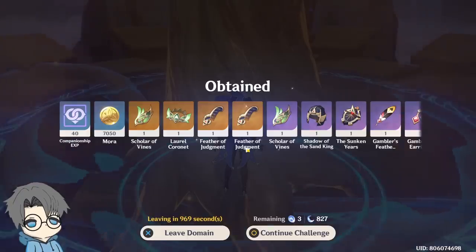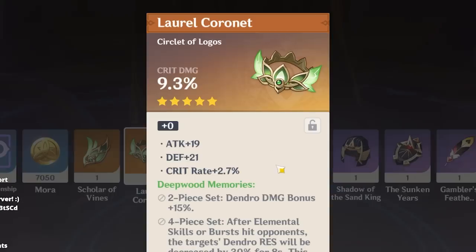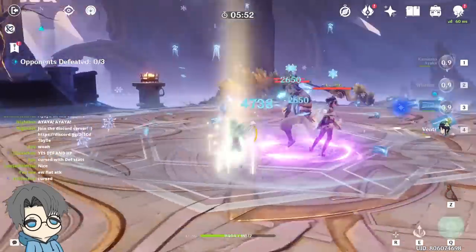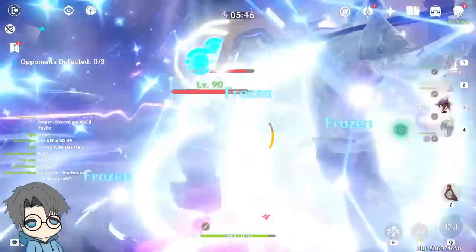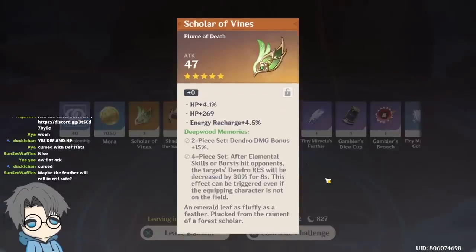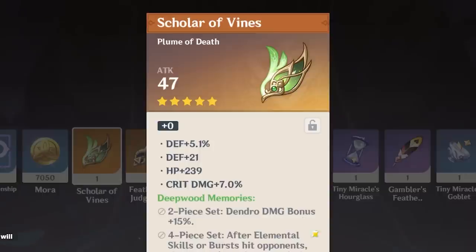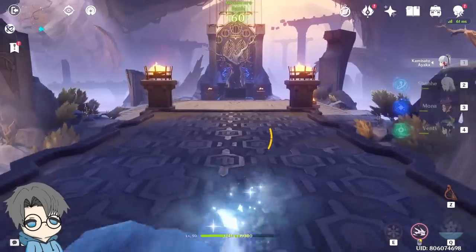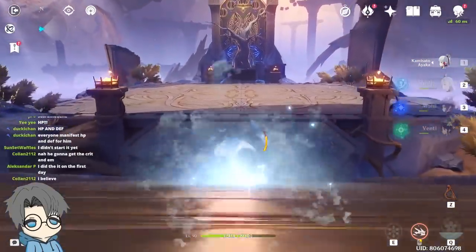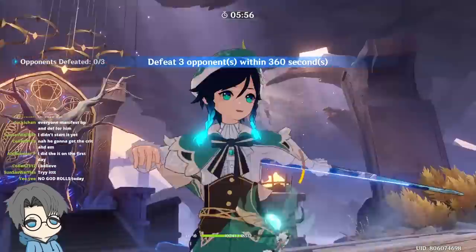Everything's HP and death. Okay, it's fine — we still have a lot of resin to burn here, so I have hope. This is hopium, not copium right now. Let's see if the circlets can top the crit damage circlet from earlier. Healing bonus? Nah. Another HP circlet.